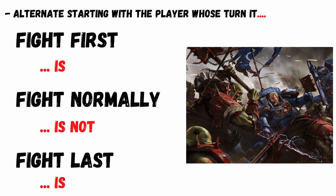The fight first category is any unit affected by the fight first rule. Fight normally is just every standard unit. Fight last is units affected by a fighting ability from the opposing army. After dividing all your units up into the bands, essentially you just pick the top band — fight first — and resolve all the melee there, then work your way down the bands until everyone has fought. You always alternate in fighting. In the fight first group, the player whose turn it is goes first. In the normal group, the player whose turn it isn't goes first. In the fight last group, it's the player whose turn it is that goes first.